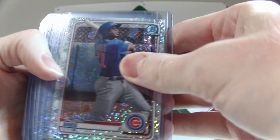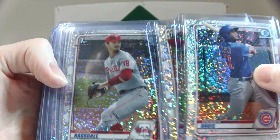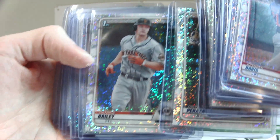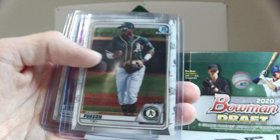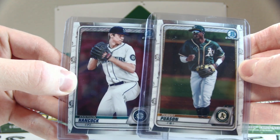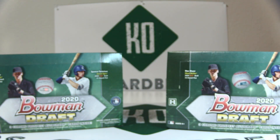The sparkle parallels include: Brennan Davis, Bryce Bonin, Carson Ragsdale, George Kirby, Hunter Green, JJ Bleday, Nick Bitsko, Oswald Peraza, Patrick Bailey, Thomas Segesi, Tristan Lutz, Zach McCambly, and the best one — Pete Crow Armstrong. We also hit two image variations: Robert Poisson and Emerson Hancock. Those seem to come about every one and a half cases, so we hit exactly average with two.